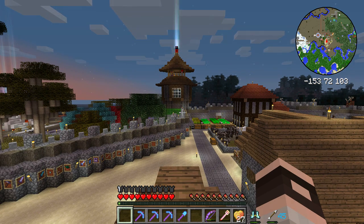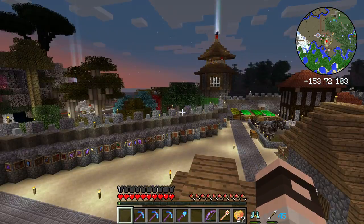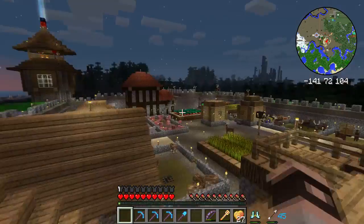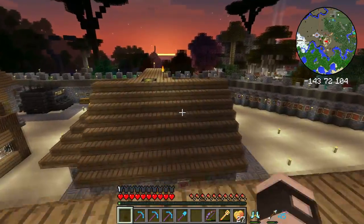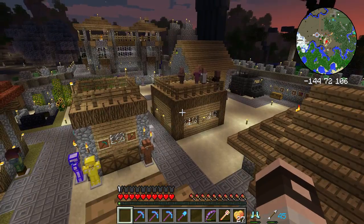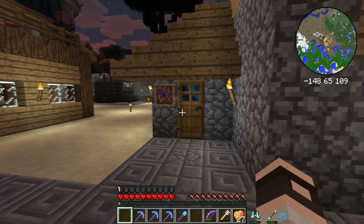Anything north of that wall is exceptionally hard - a lot harder than the zombies and skeletons you have to fight on this side. It's getting dark. He's working on a project up there that would be good to cover with him. So we'll probably cover the teleportation hub when we do that.